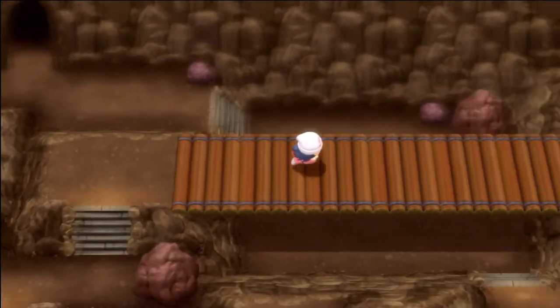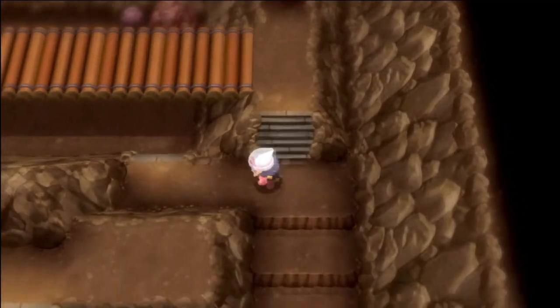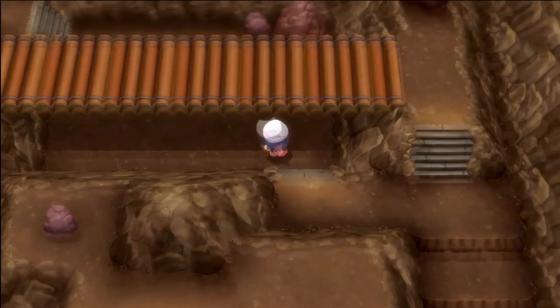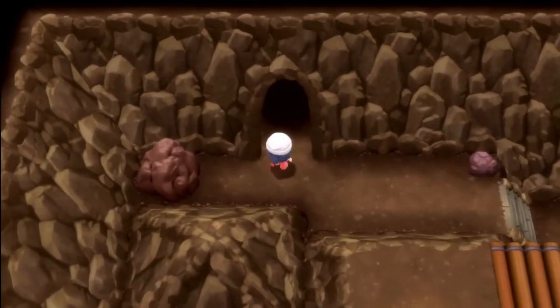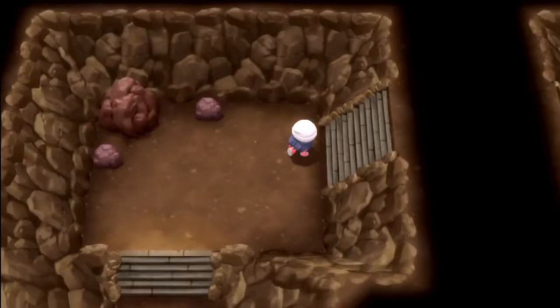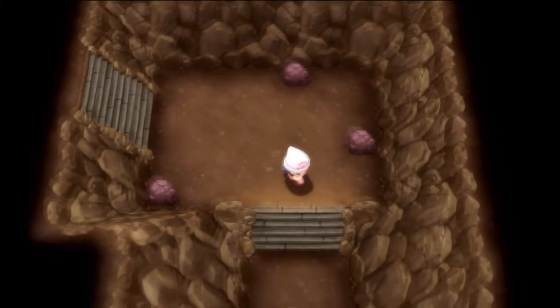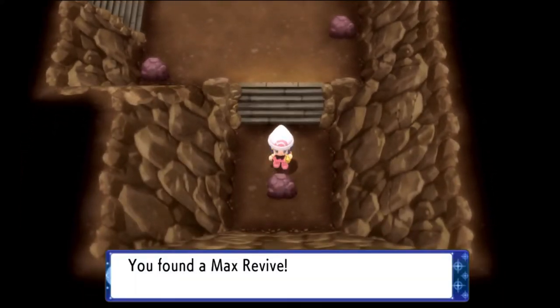Go up the stairs, cross the bridge, go down the stairs, go under the bridge. This will lead you to a gate that would be blocked off if you have not done the climactic part with Team Galactic at the Veilstone headquarters. Go through the door and up the stairs and down the stairs. This will lead you to a dead end with a rock at the very end with a max revive on it.